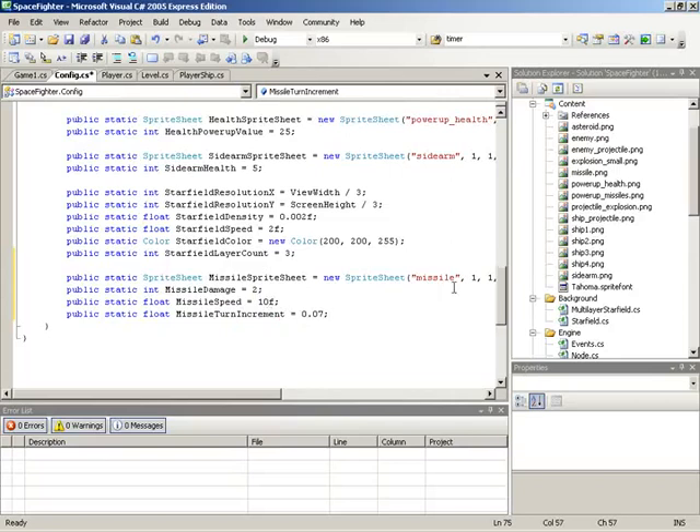A quick explanation on MissileTurnIncrement: we would like a value that controls how quickly the missiles can turn. If you fire a missile and it needs to make a turn to reach an enemy, we have a configurable value that says how tightly the turns can be. Set this value very high and the missiles will turn instantly — the only curvature would be based on how fast their target was moving. Or set it to a very low value and the missile will make very wide, sweeping arcs. You can achieve some very interesting visual results if you tweak these values so that the missiles tend to orbit things before slamming into a final enemy.